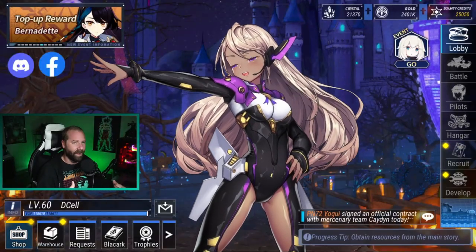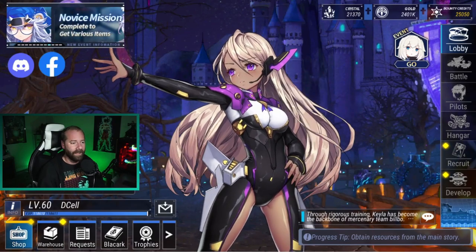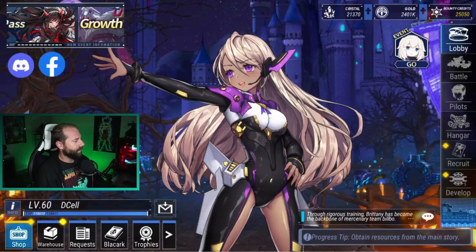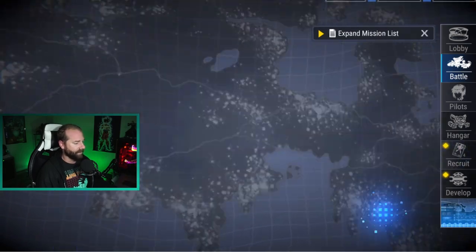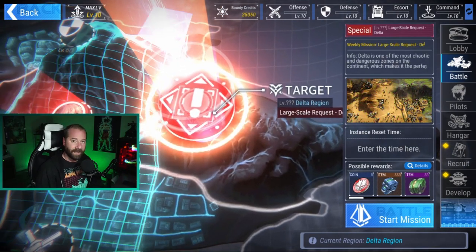Okay so you finally hit level 60. You started unlocking all of the regions on the daily list and you come across your large-scale invasion and you're like, what the heck do I do now? So let's jump in game real quick and talk about large-scale invasions, because the end game is going to revolve around them and how you progress through them. When you go into the battle and go to the delta region, you'll see that the first region is going to be the delta large-scale request.